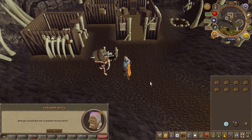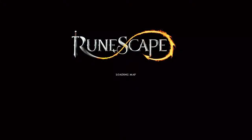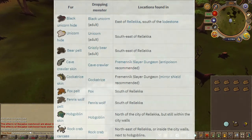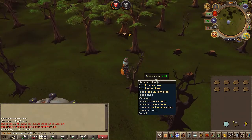All of them are located in the Fremennik area, so head on over to the lodestone. You can obtain these pelts in any order you'd wish, or just follow along with what I do. Our first pelt is just south of the lodestone — go ahead and slay a black unicorn.